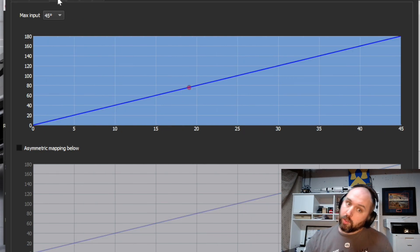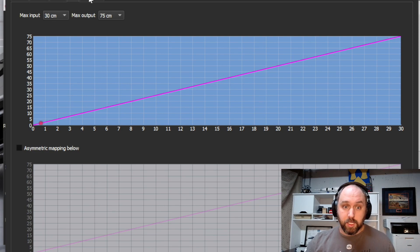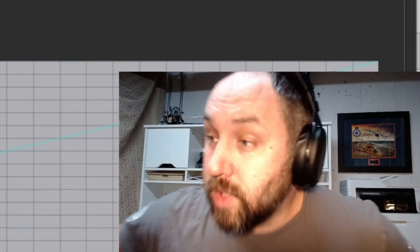You've also got pitch, roll tracking, and translation. So you've got the X-axis, Y-axis, and Z — which is towards the camera. If you want to look at people in the eye you can do that. So how does this actually work for the game?